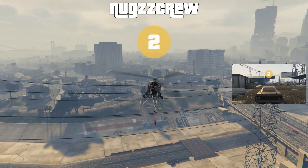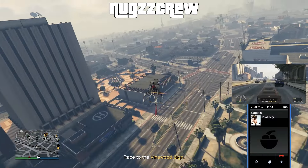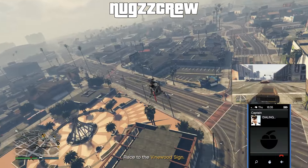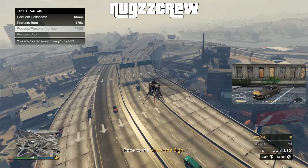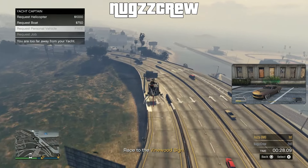Fly over to the yacht and call Captain Brendan. Hover over 'request personal vehicle.' Make sure you fly to the white yacht — if you have a buddy in the session their yacht is going to be blue, so check your mini-map to confirm which icon you're flying to. You don't want to fly to the wrong one and think it's patched when really you're just not at the right yacht.